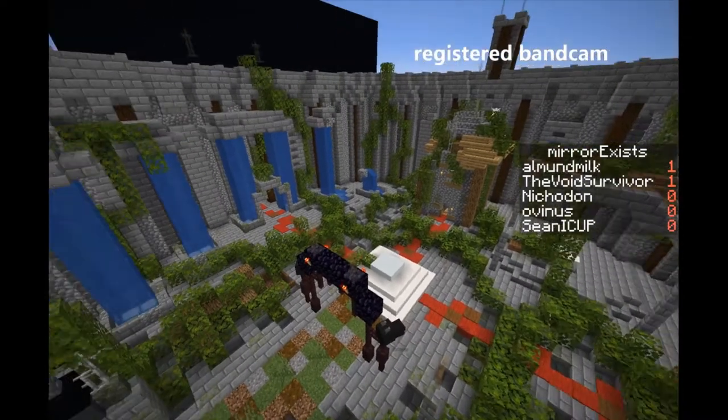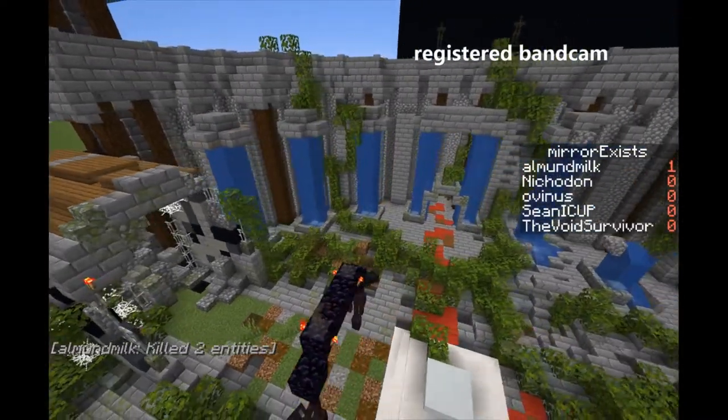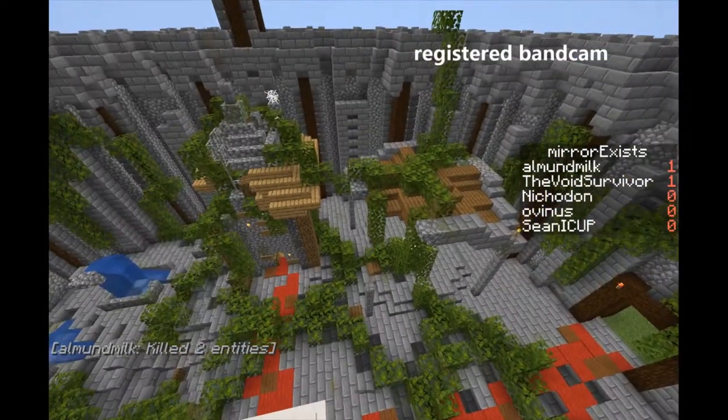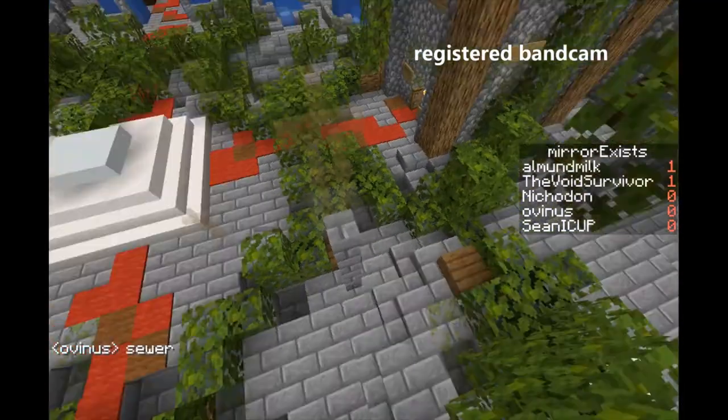Before we explore the underground, let's first see what has happened above ground. Here you can see that the lava was replaced with water, and in the lobby there's something else. Let's go into adventure mode.